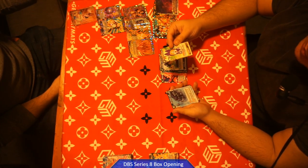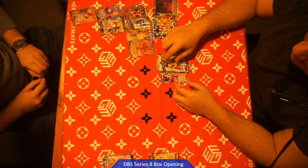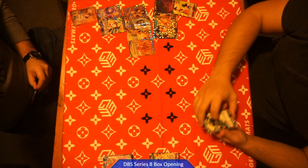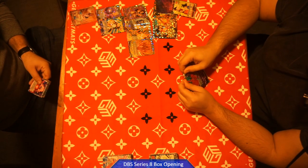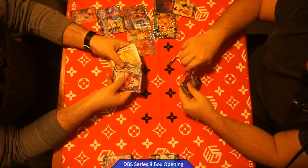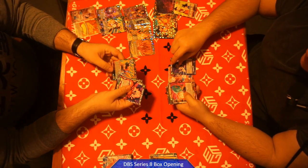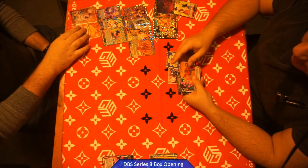I want to get these hollows so I can put them in my Baby deck — I think that'd look really nice. I haven't gotten anything, I'm just getting rares right now. Peter, the bottom of my box better be busted, I swear. Hopefully yours is front loaded. Maybe one of us pulls that SCR. I got the non-foil Beerus leader.